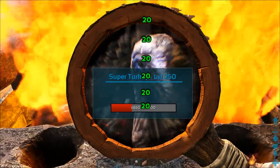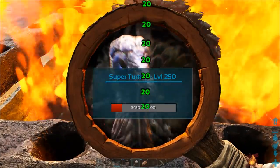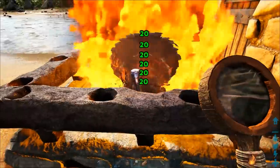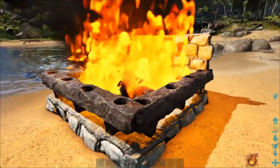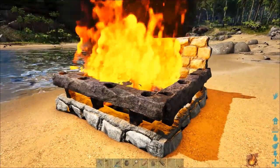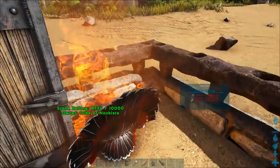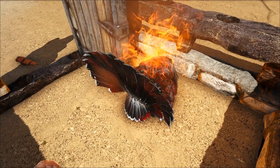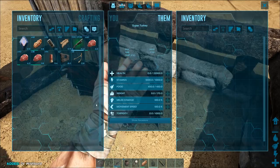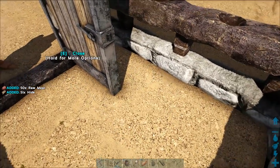It looks rather panicked. Because it's doing constant damage it can't get its health back, so it's nice and easy to kill. You can see it wearing its health down. If you know a better way of killing it please let us know in the comments below. Once it's dead, wait for the fire to go out, collect your turkey bones, get rid of the body, and the trap's ready for the next turkey.